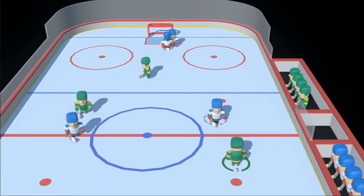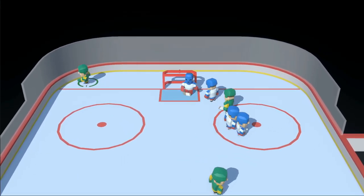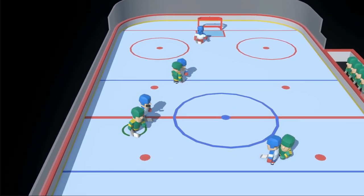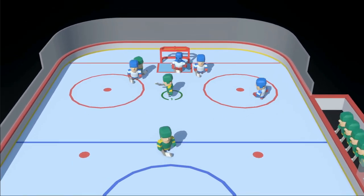On the defensive side, I've added poke checks to complement body checks. They're fun, but without a way to protect against them, they feel too easy to pull off right now. The puck carrier sometimes falls down too, but I imagine more of a stumble or trip animation in its place one day.